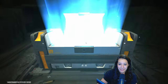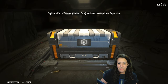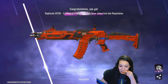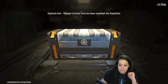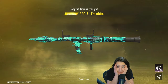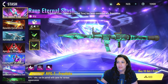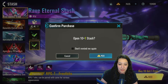Oh my god bro, I feel like I'm not gonna get the finisher anytime soon. It's okay, we can spend a little bit — just a little bit. That's crazy bro, I think I'm running out of luck now. Oh my god, we got it — oh no, it's the RPG, but it looks sick. No way bro! Okay, I'm gonna spend like 10 more and then I'm done. I don't care that much about the finisher.